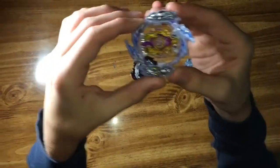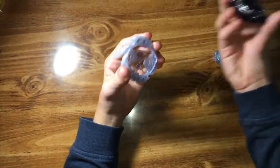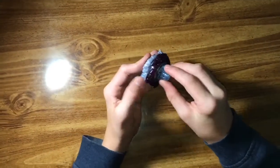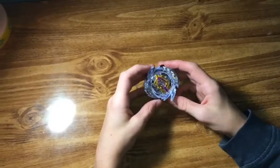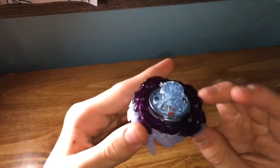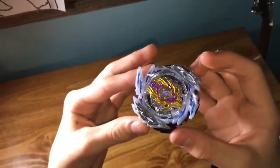Now that we have the stickers on Rage Longinus, we're gonna go ahead and put this together — the triple attack driver, or double chassis. Now that we've put it together, just look at this beauty. I like the red color on the Destroy Dash driver — it's technically the Destroy Dash driver, but oh well.